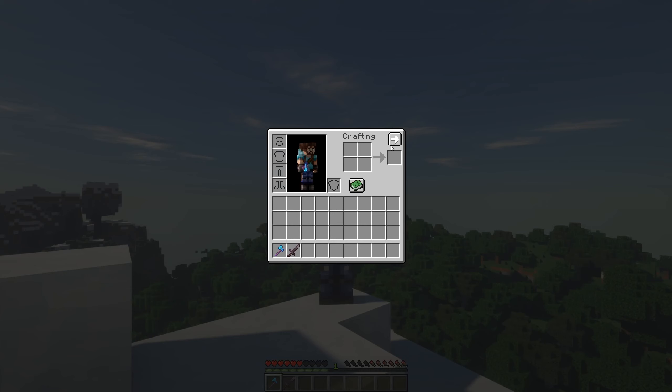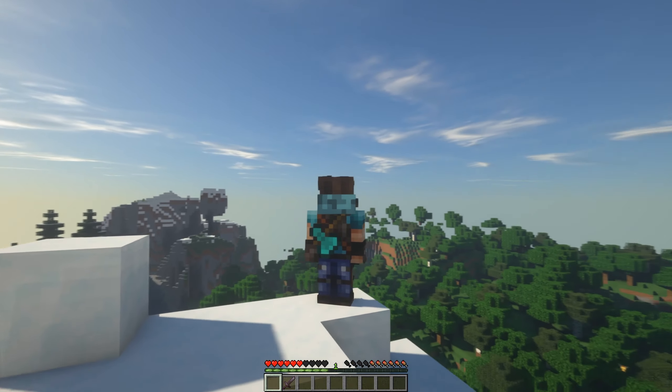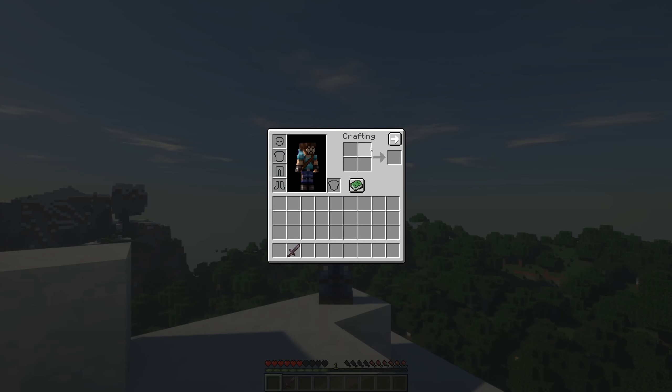Backslot adds a new slot to your inventory in Minecraft, where you can add items which will appear on the player's back. You can place items, blocks or anything else, though it would mostly be useful for a backpack mod.